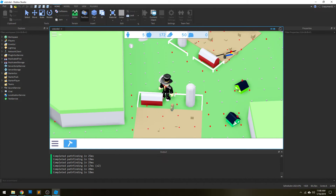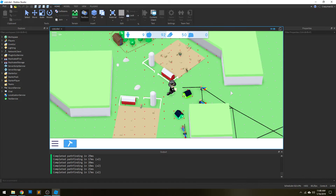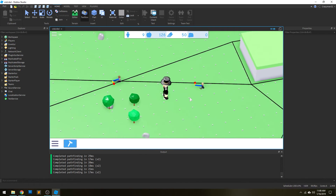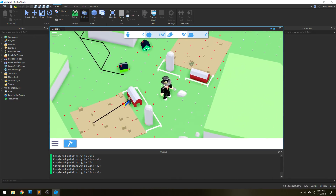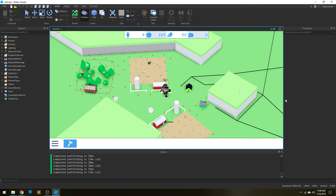Pretty straightforward overall. We'll just spawn a couple villagers here and there. That is all I'm going to show for now. If anyone has any questions about how this system works, feel free to ask and I'll try to respond.